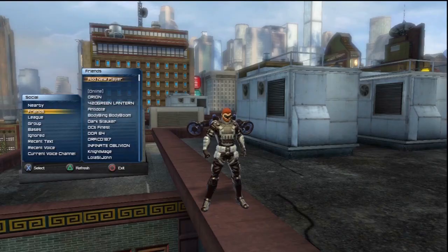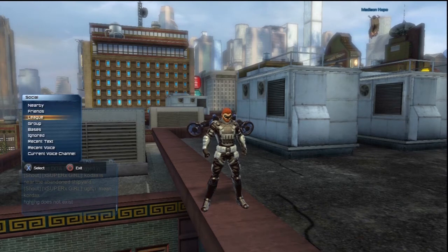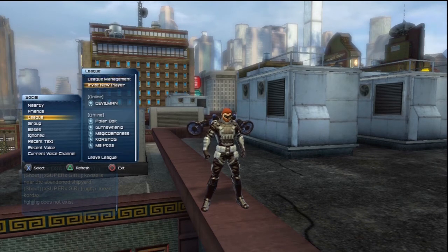It'll say 'player not found' if the player doesn't exist. But if I wanted to add Supergirl X that just popped up there, I'd type in her name, or I can go to Recent Text, find her name, go to her name on the menu, and hit Add Player. That's actually pretty easy. That's league management.